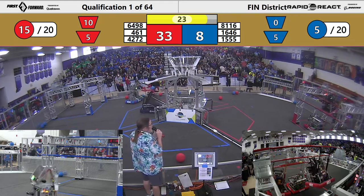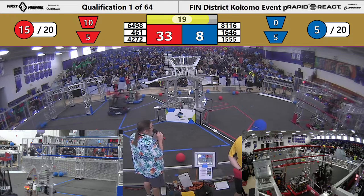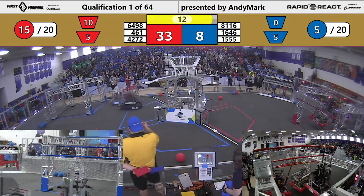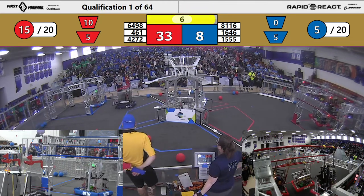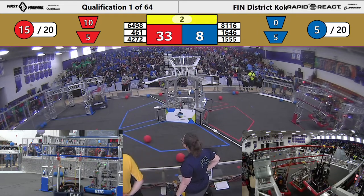Two robots in the air — 461 going for the traverse bar, and they get on it! That'll be an extra ranking point for the red alliance. Let's see if blue can hang — Hatchet trying to line up.